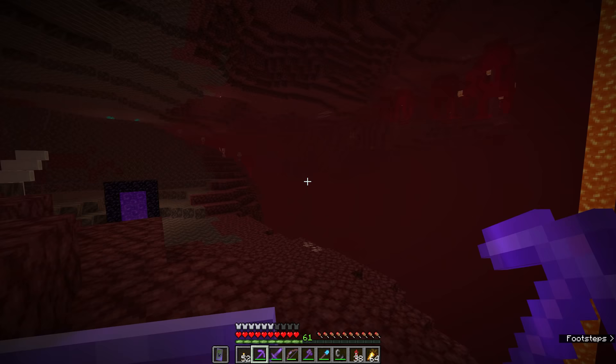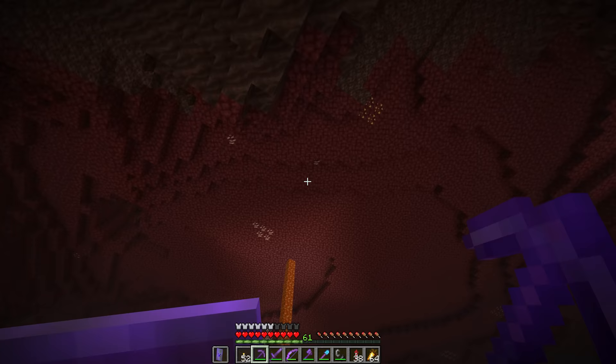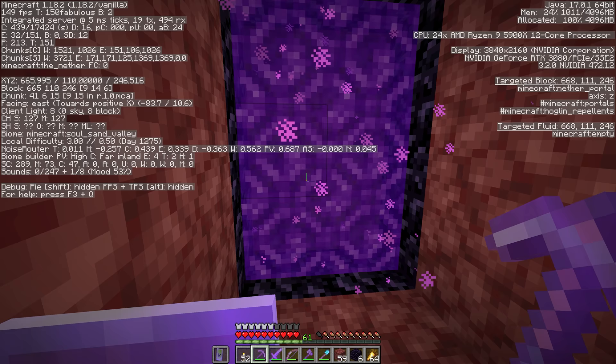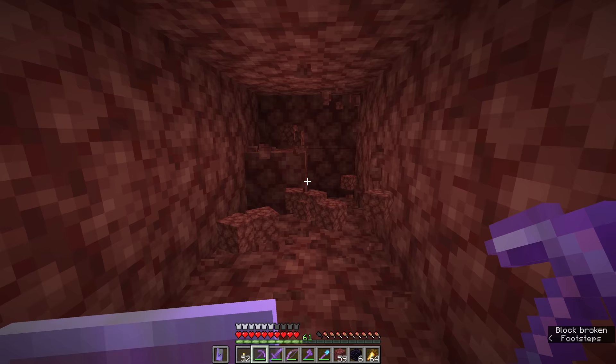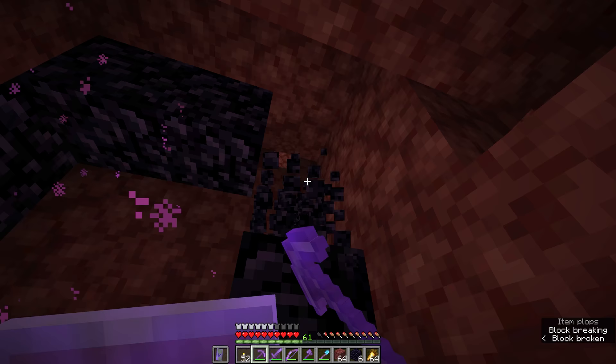The first step is going to be to move this portal up to about Y110. That should give us enough headroom and enough floor below our feet that we can create a tunnel up there without any other concerns. Having pillared up here into the ceiling of the nether and boxed ourselves in, we're at Y110. Now it's just a matter of traveling back towards our spawn location and finding a way down.